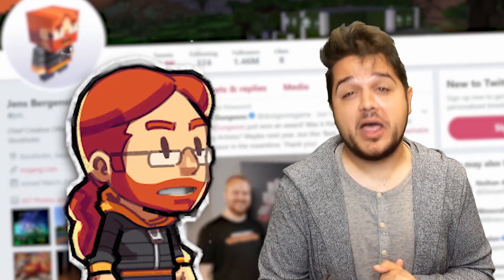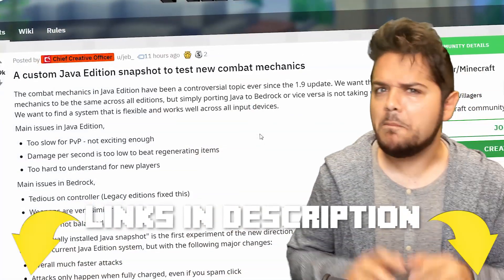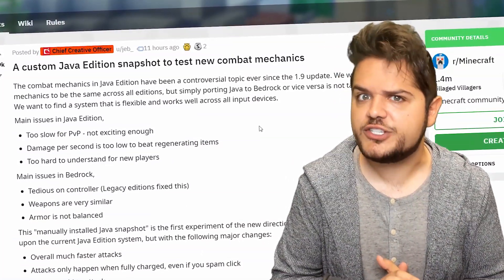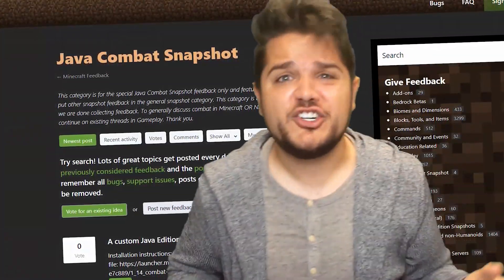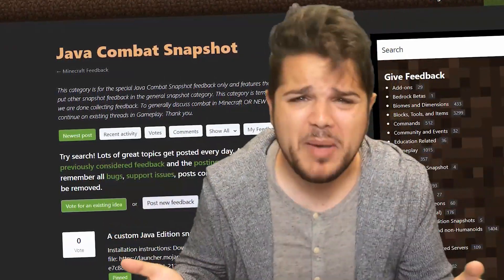Lead developer of Minecraft, Jens Bergensten, aka Jeb, just posted a secret Minecraft version to Reddit that makes major changes to Minecraft's combat system. And on top of that, another strange link showed up on Minecraft's feedback website all about Minecraft combat.